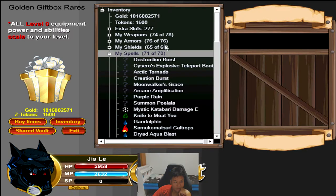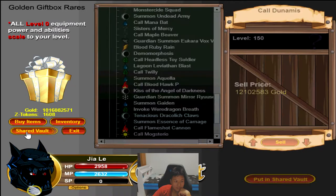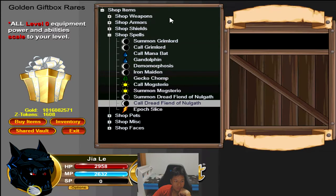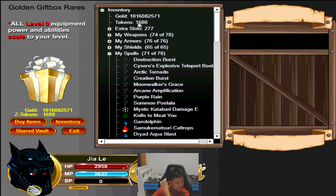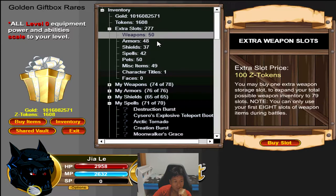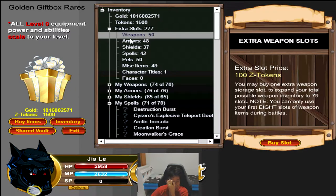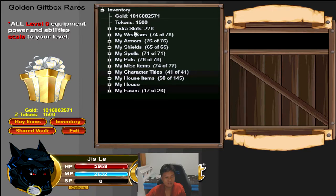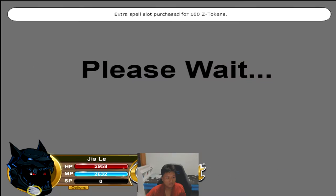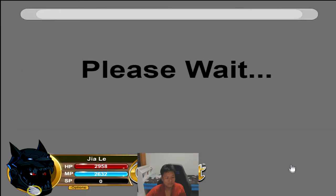I'll get the core version and not the summon version because I want to use my mana for New King. Let's get the core Dread Fiend of Naw'Keet — my spell inventory is full! Okay, let's put something in the bank vault. The shed vault is full too, so we have to buy some slots. 1608 tokens — let's buy two spell slots. I like that they've increased the number of inventory slots to 79 total instead of 50. You can now buy a maximum of 80 or 100 extra slots.